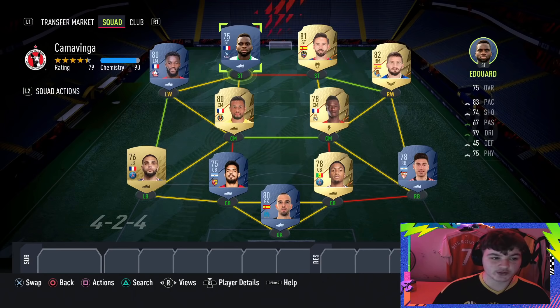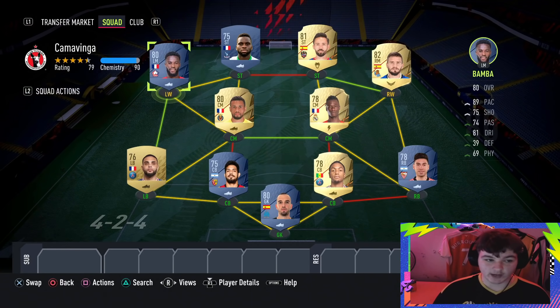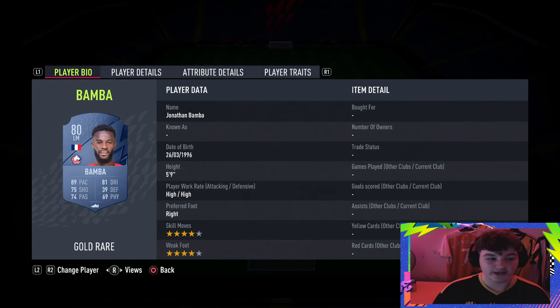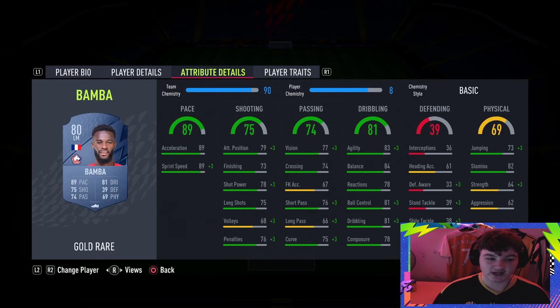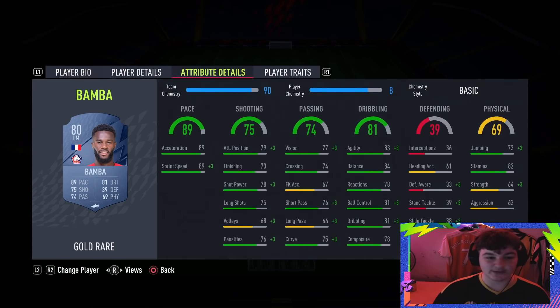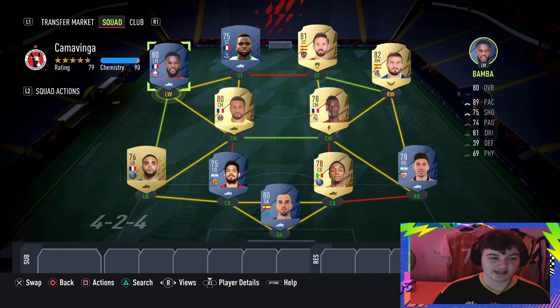We've got a Ligue 1 player in the back line, but we've only gone for one Ligue 1 attacker and that is going to be Bamba. I absolutely love this card from last FIFA — a really nice budget winger, he's not too pricey. 89 pace, some class dribbling, 4-star 4-star, high-high workrates, 5 foot 9 with a brilliant body type. This card is absolutely class, so I've gone for him at left wing in a 4-2-4.